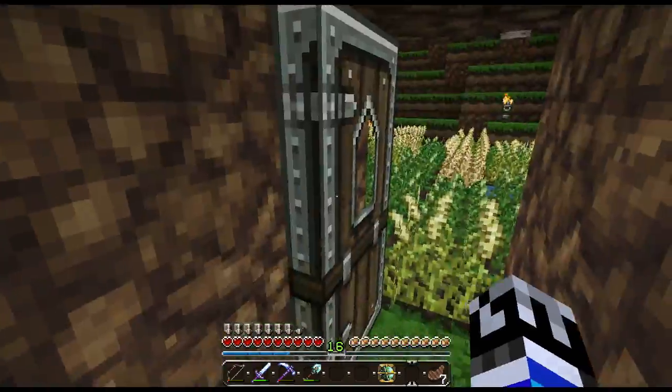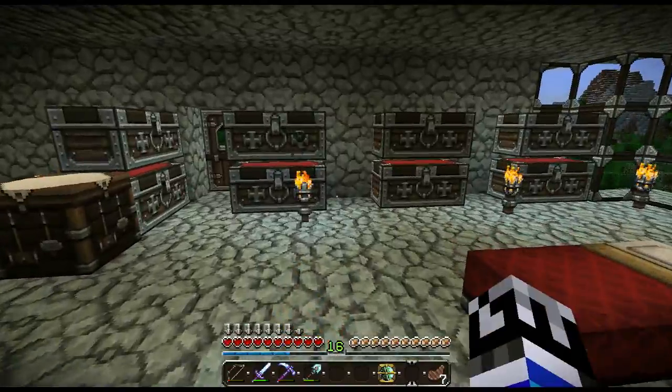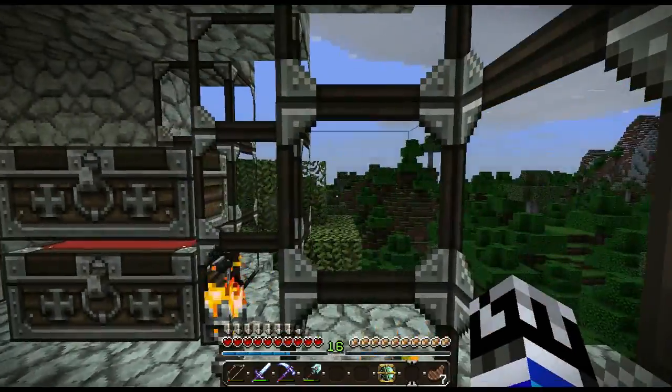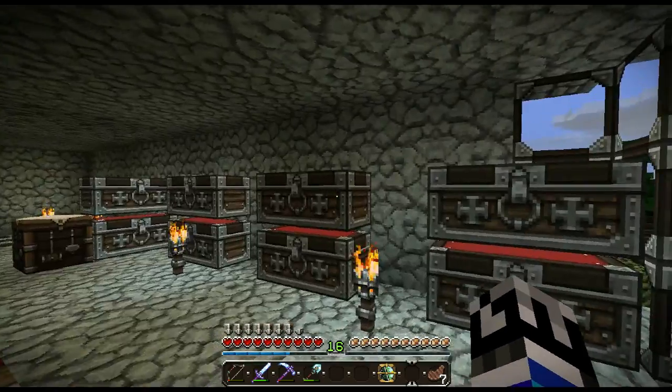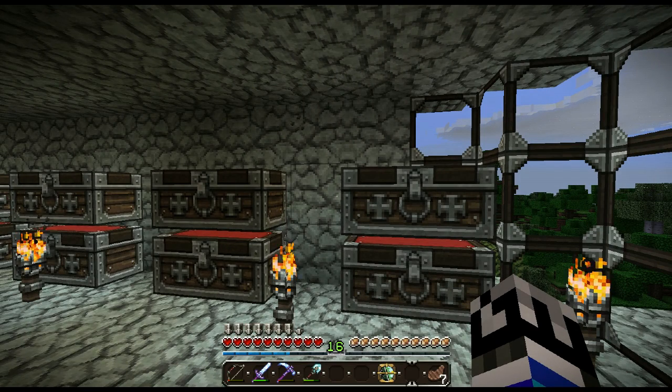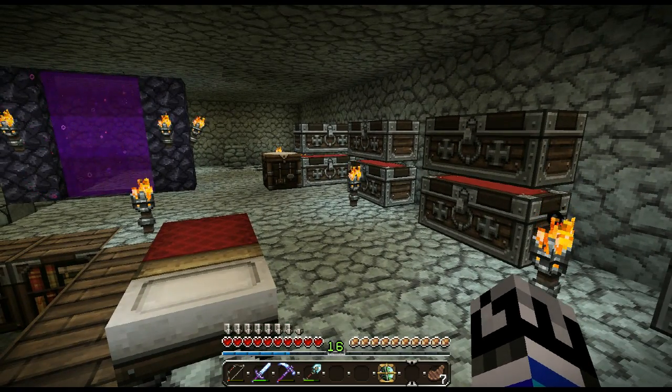The nether wart is looking pretty good — probably after a few more harvests I can start building the appropriate towers. Unfortunately I'm going to have to end the episode here. Thank you so much for watching episode 4 of Blue Set's Adventure in Minecraft. Join me for episode 5 where I will truly start on the base foundation of the farm. As always, I'll see you guys in the next episode — bye-bye!